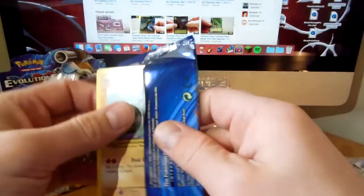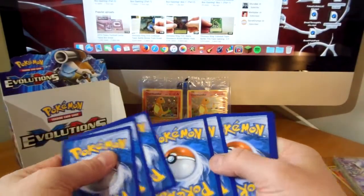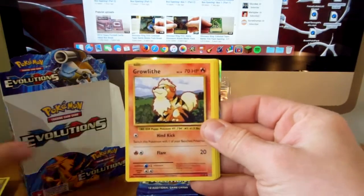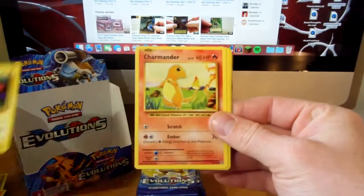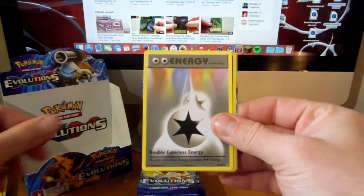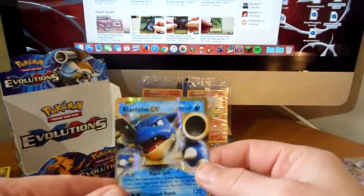Just that one step closer to the master set, which is very nice. We got machop, grellith, water energy, magnemite, charmander, kakuna, charizard spirit link, DCE reverse, metal, and a blastoise EX.